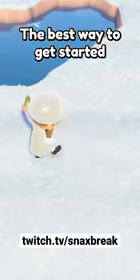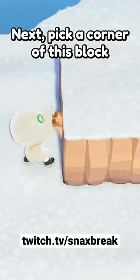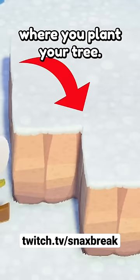The best way to get started is to build a simple 3x3 block of cliff. Next, pick a corner of this block and destroy the tile. Keep in mind, this corner is where you'll be choosing where you plant your tree.